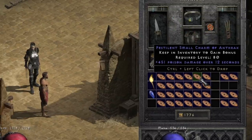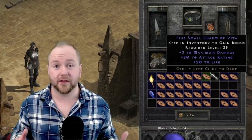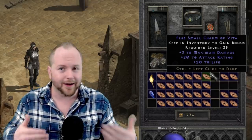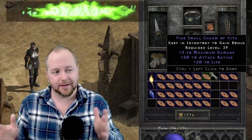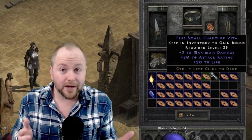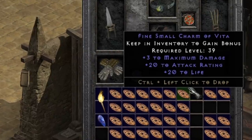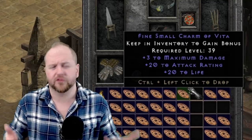Moving on to the charm that probably everybody expected on this list: the notorious 3-20-20. Much like the previous charm, the price of these tends to go up over time, so if you find one early in a ladder reset you won't get as good offers. Depending on when you try to sell one, I'd estimate it goes for between 15 to 22 Ber runes. The reason it's so rare is that three abilities all have to roll perfectly on it. Even ones that aren't perfect should still fetch you two or three Ber runes, though the value ranges quite a bit depending on the AR and life rolls.